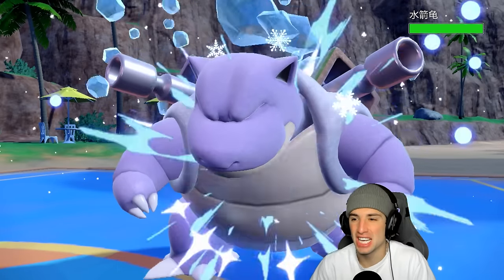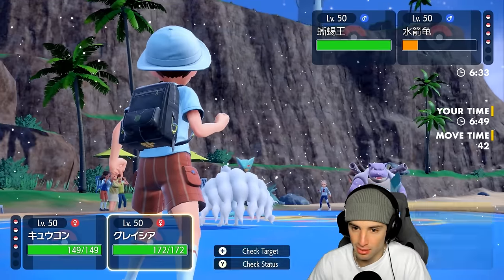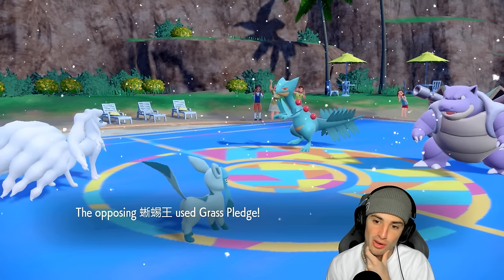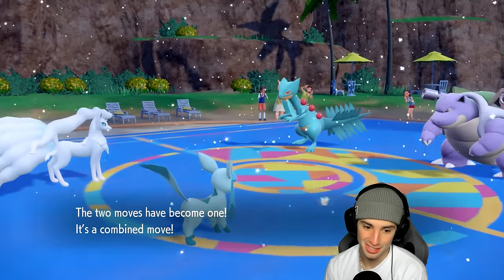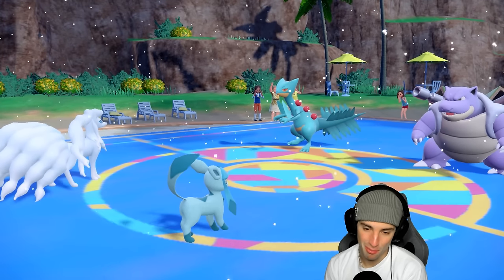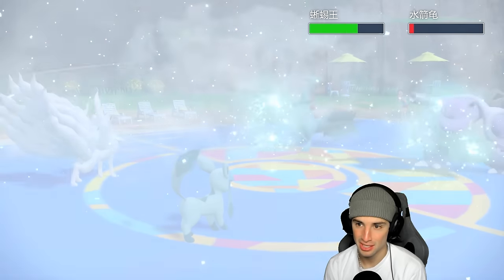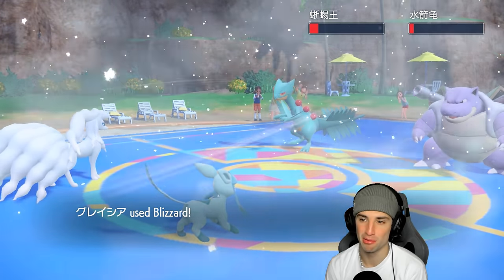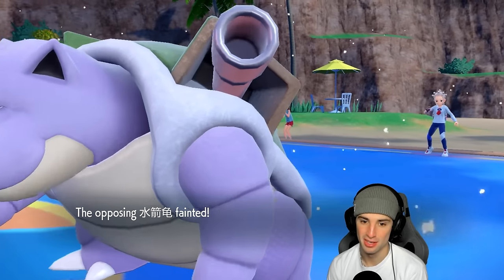Grass and Water Pledge combine — they're going to create a swamp, but I dodge with Snow Cloak! Aurora Veil goes up and Freeze Dry launches doing a huge chunk of damage on Blastoise. Now doubling down with Blizzard — through Aurora Veil, massive. They go Grass Pledge and Water Pledge again targeting Glaceon — they hit this time and set up the swamp. For those who don't know, a swamp is basically a reverse Tailwind that removes 75% of speed. But at what cost — both their Pokémon are now dead.